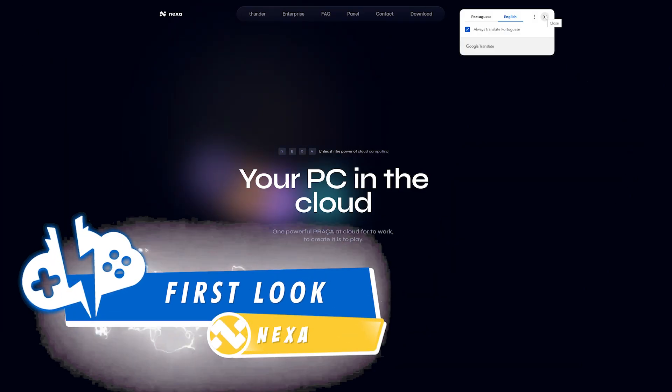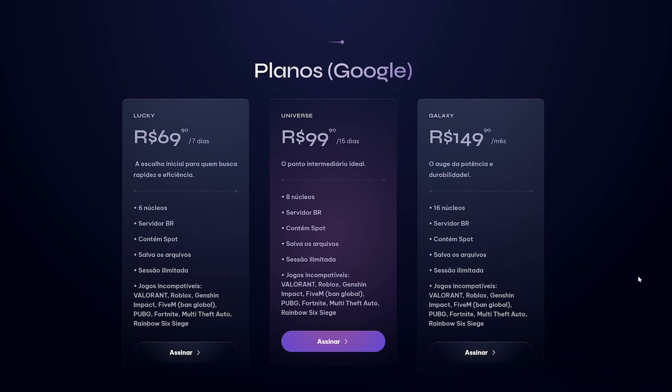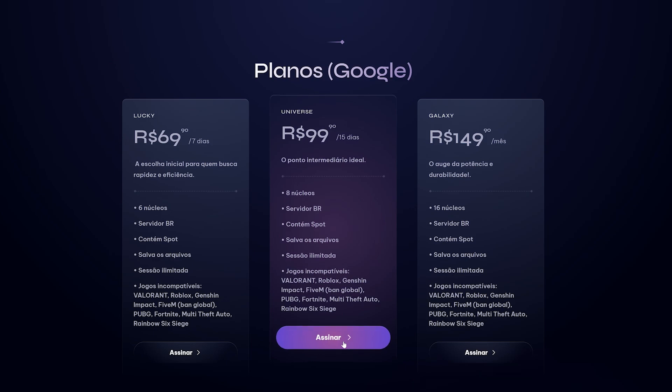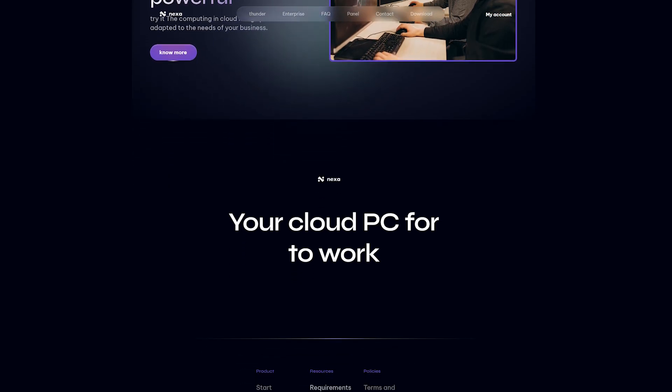Here's your first look at Nexa, a cloud PC rental platform based in Brazil. They are using Google Cloud for their machines and have servers in Brazil and the US. They have several tiers for purchase. The site is in Portuguese, so you might have to translate if you're a native English speaker.